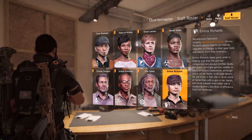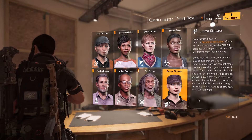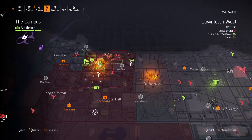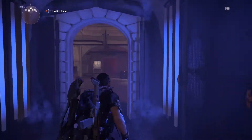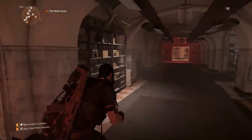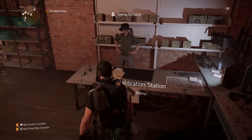To unlock the Recalibration Station, you'll need to recruit Emma Richards. To do that, you'll need to upgrade the Campus Settlement to Level 3 by completing story missions. Once you unlock the Recalibration Station, you'll find it in the Base of Operations, right next to the Crafting Station.